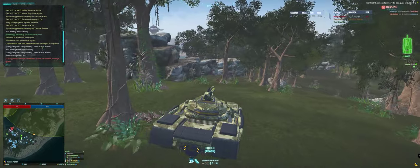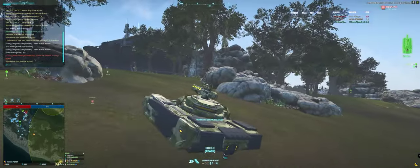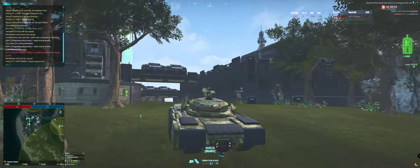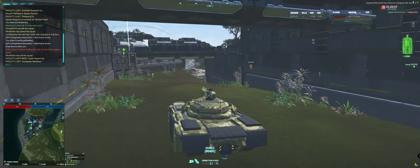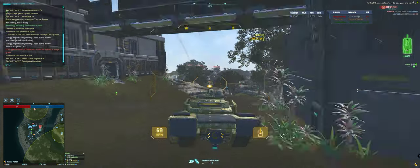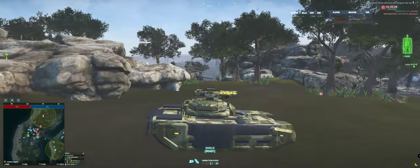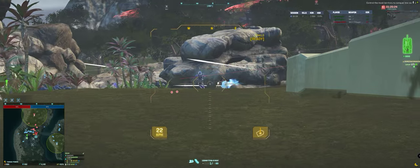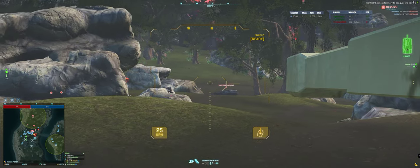Even though there are a lot of lock-ons going on — there's plenty of Masthead-like stuff happening. So I'm going to keep Flanker, because I don't want A-to-G to be the reason why I die. I can already spot the pot shots. That is a lot. So let's start working on armor.